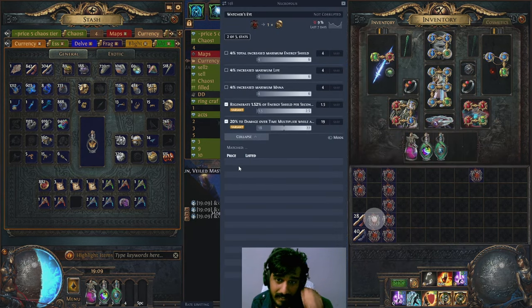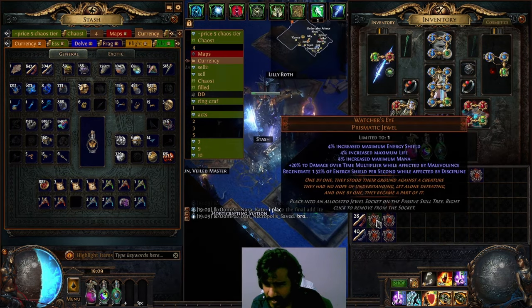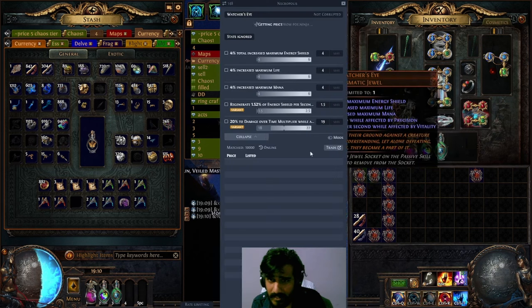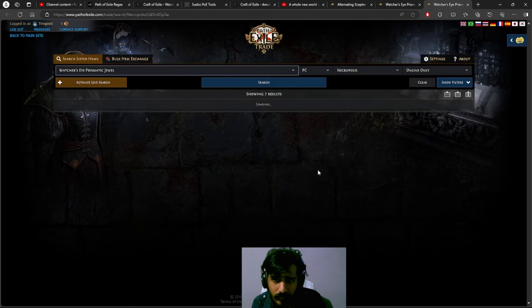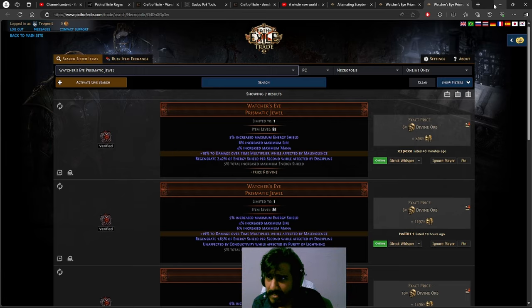Malevolence with 20% — oh, damage over time. Okay, actually might be good. Let's see — this one is going for around 6 divines.